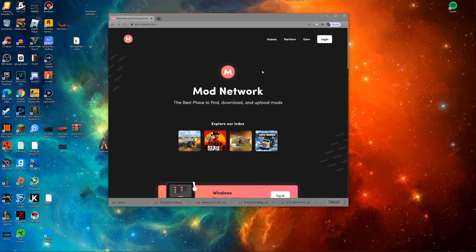Hey guys, Dylan here with another YouTube video. Today we're doing something a little different — how to download mods on Farming Simulator 2019. The reason I'm doing this video is because Farming Simulator is about 40-45% off and you can get it on Steam right now for $15. Keep in mind, you can only do this on PC — no PS4, no Xbox. You can have the game on Steam or another launcher; the process is the same either way.